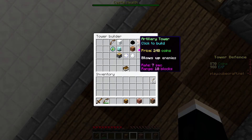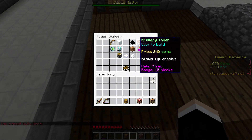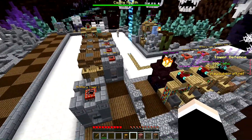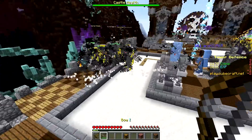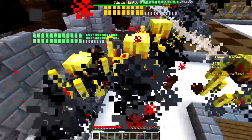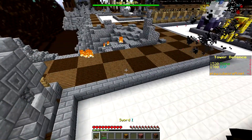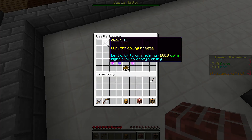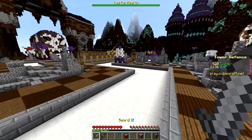There are some more blazes coming at us — kind of annoying. I'm placing the biggest counter to them: turrets. Turrets are really good against flying enemies, but they are not cheap to level up.